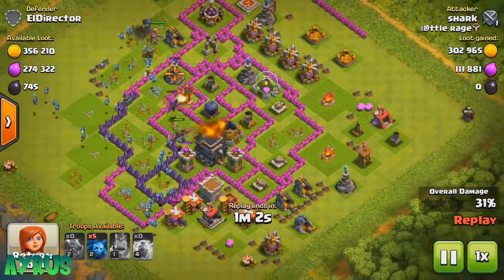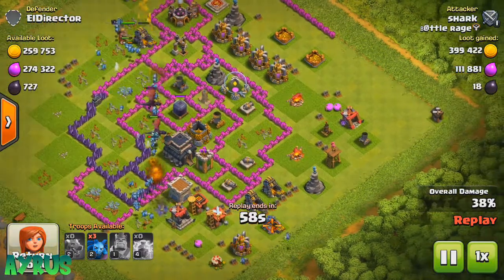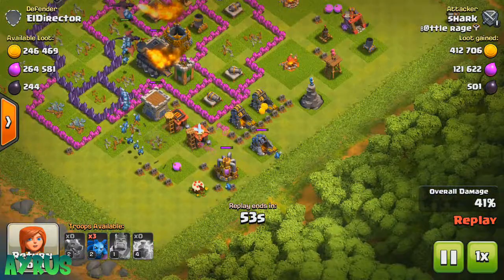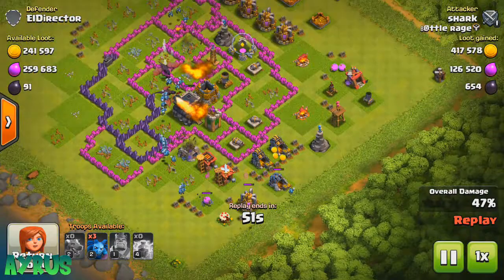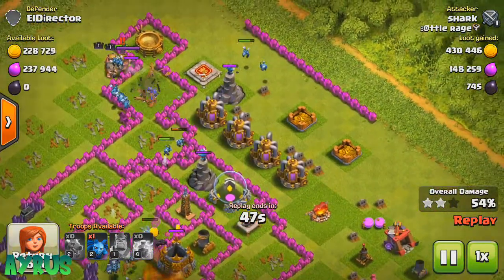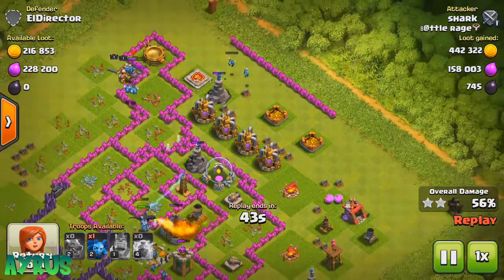I have 13 Minions — I'm dropping them all in toward the middle to take down the Town Hall and the Dark Elixir storage, which is exactly what we want. Dropping a couple more to grab the loot as well. This guy is pretty rushed so his defenses are low.